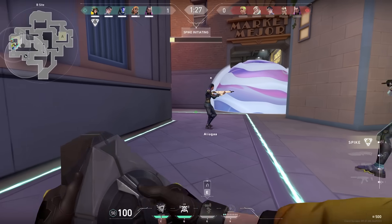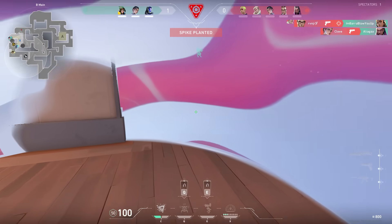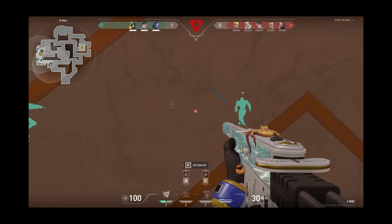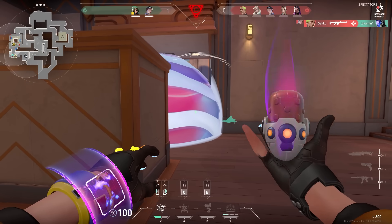Let's start this game in the second round where we planted the spike on B. A post-plant strat I always use with Killjoy is placing my alarm bot and one Nanoswarm on the spike, and using the second Nanoswarm with a lineup. Usually this is very effective because the enemies won't be able to destroy both Nanoswarms. However it's important that you know a lineup from a safe spot, and here on Sunset I had no lineup for my second grenade — and this is the reason I died in this round.